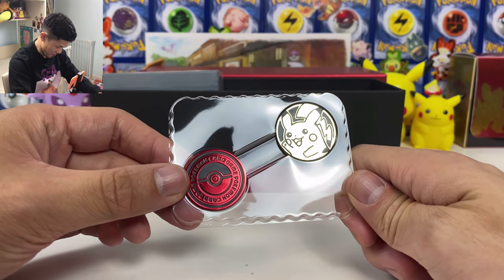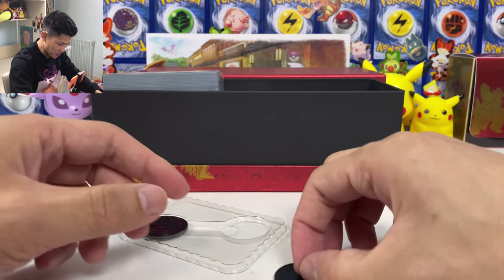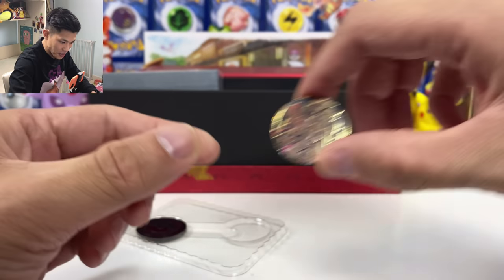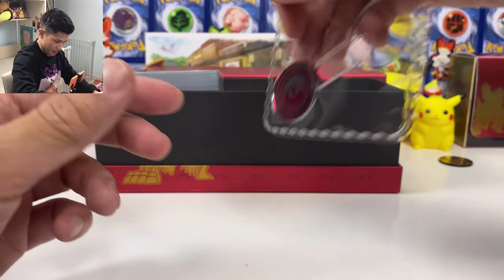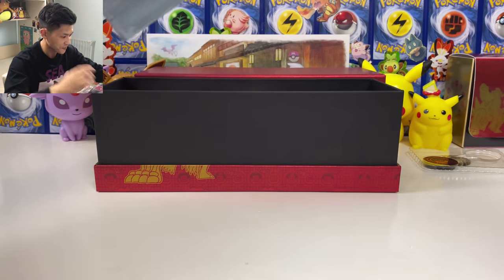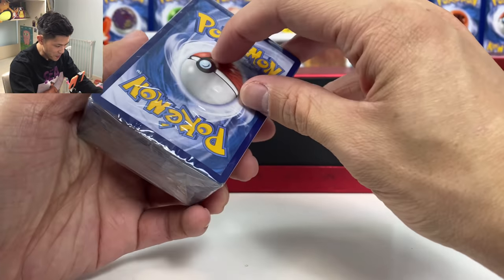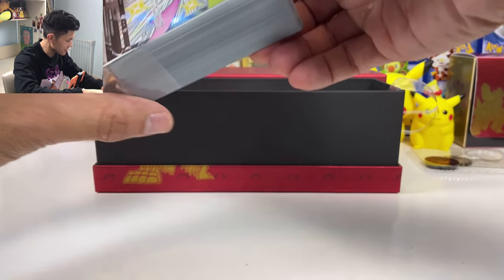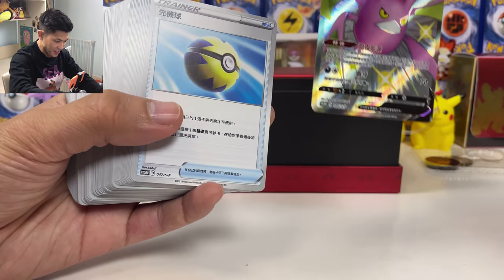We also have some new coins — this Pikachu coin looks so good, Pikachu saying hello. And we got this red coin as well — it's completely the same. And we even got this shiny Crobat V promo card. Wow, 80 US dollars — I think this is worth it, you get so many good things including this card.